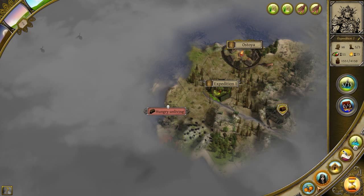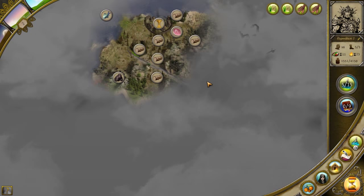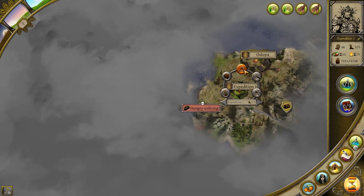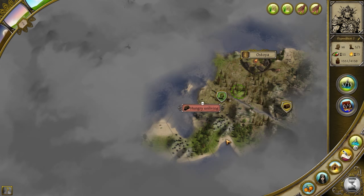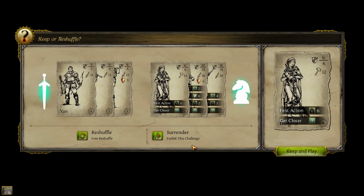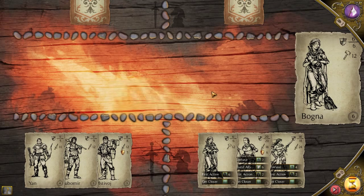We've already taken our turn. Let's take a look — we're pretty close to some coal too, which is nice. But let's take this expedition. Break camp. Head for the hungry unliving. Been getting combat. Unfortunately, nobody in the group has a blunt weapon.